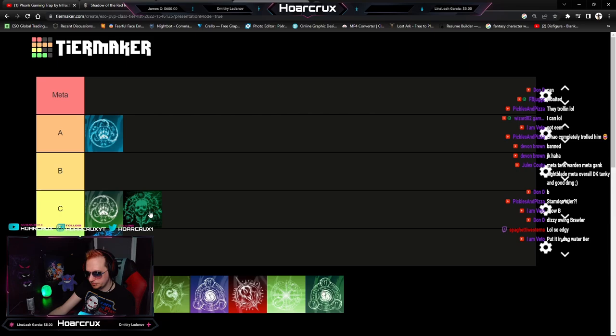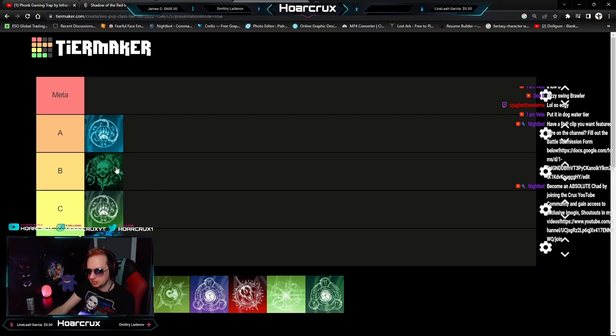The class struggles with sustain. If you don't have your Summoner's Armor up, your Guardian costs around 4200. Resistant Flesh costs about 4400 to spam if you're not Breton or Imperial, and it's not even that great of a heal. If you cast it again it overrides those resistances, so you spam it and your resistance drops significantly. If they made that ability cost 1500 less it'd be good. I'm putting Stam Necro in C tier.